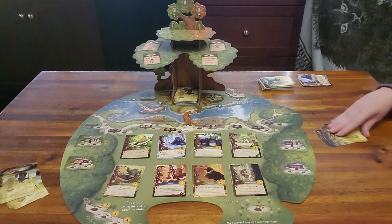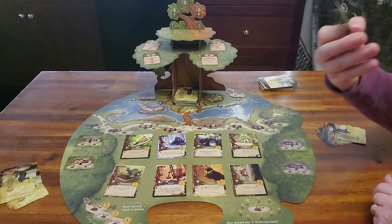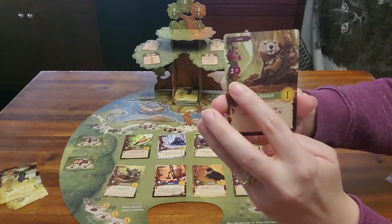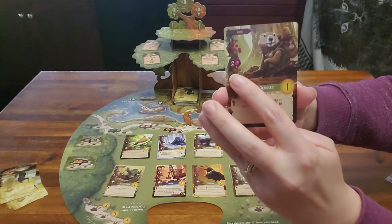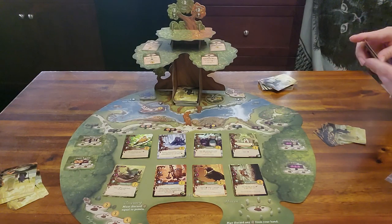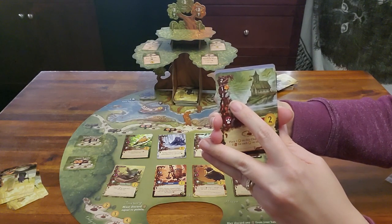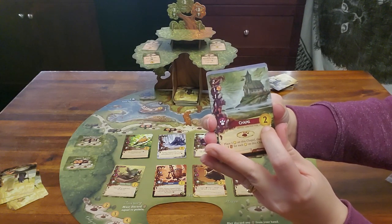To play a card, look at the left side — it shows you what resources you need to place it. This guy needs two berries; the chapel needs two wood, one resin, and one stone. Of course the chapel is worth more points, which is why it costs more.